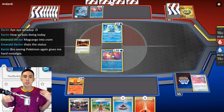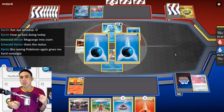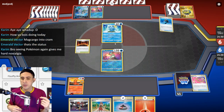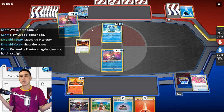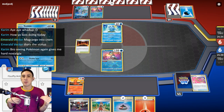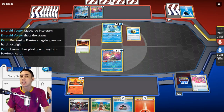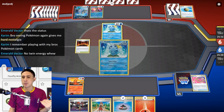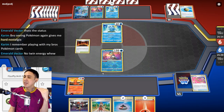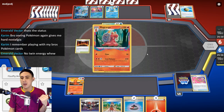Not only are you setting yourself up for a two-hit KO on most V-Stars and even most V-Maxes, but Cramorant also doesn't require any energy at all to attack. So you reduce the number of times that you need to have energy in play to actually attack with Mikago. And generally speaking, reducing the number of times you have to attack with Mikago — as unintuitive as that sounds in a Mikago deck — it helps.